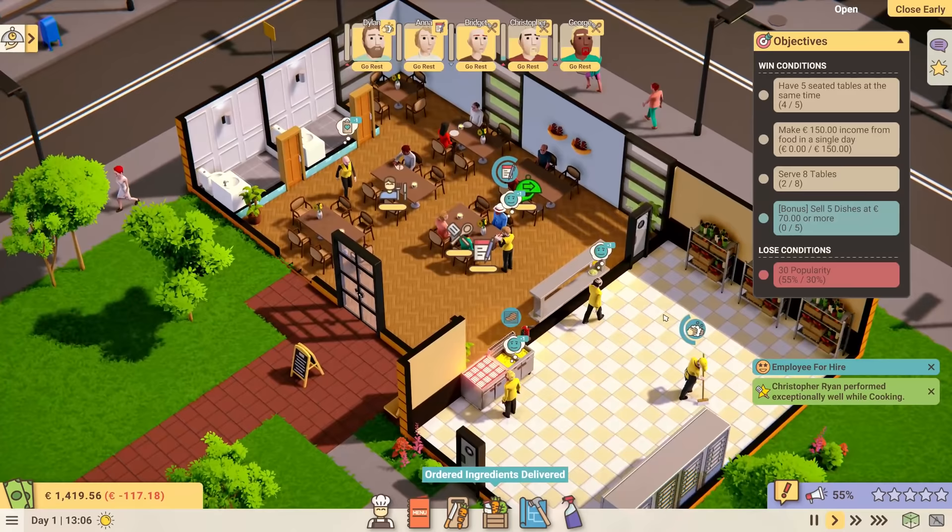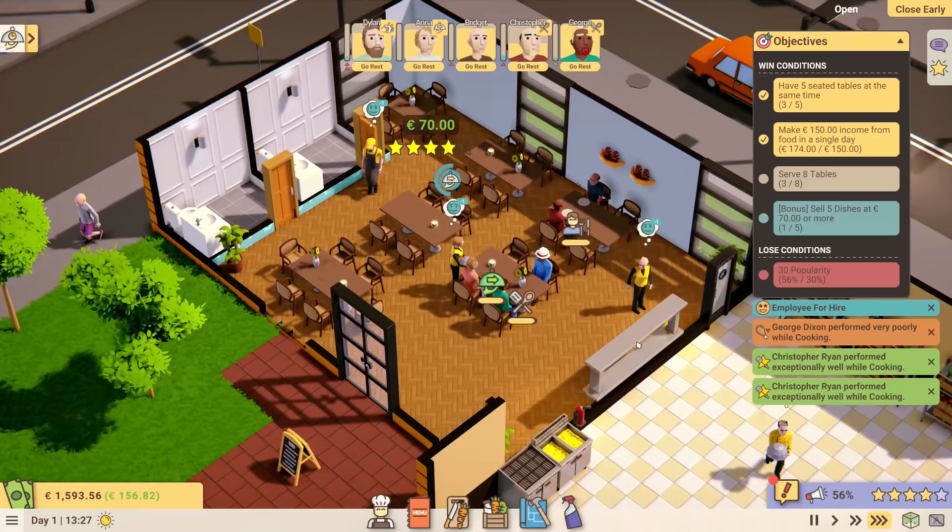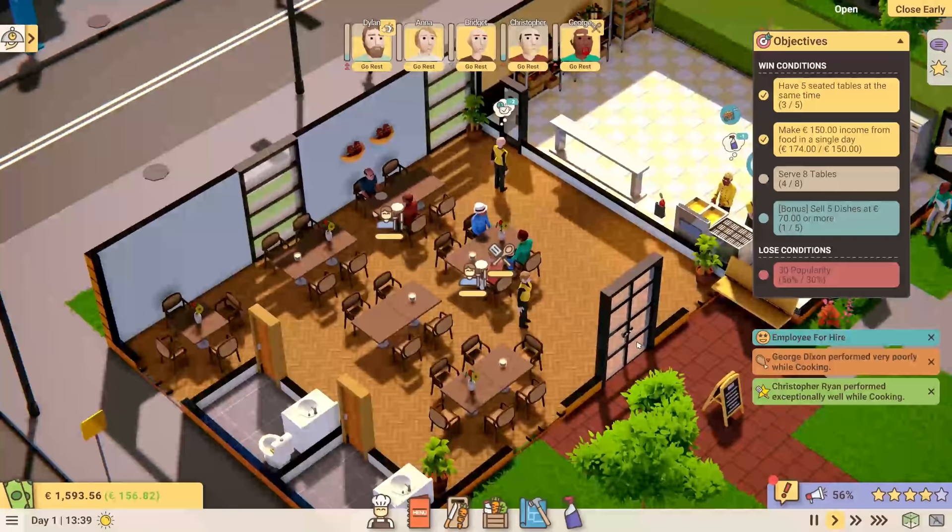We managed to seat five tables at a single time — that's good. We've served two of eight. We've made €174 today, so that objective is done as well. Not bad — a pretty good start. This gives you an idea of how the game looks when it's running. The place is apparently squeaky clean, which I would hope so, considering I'm dedicated to cleaning for the rest of my life.